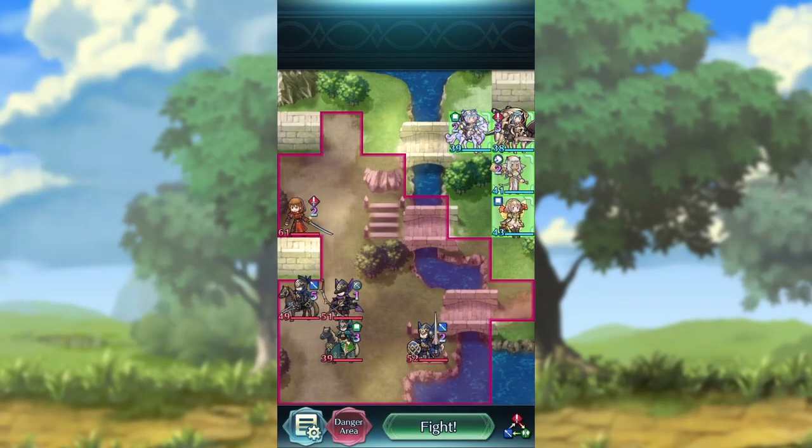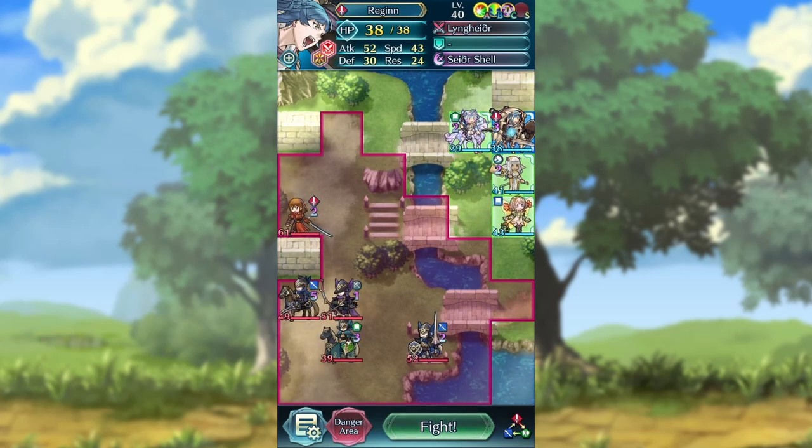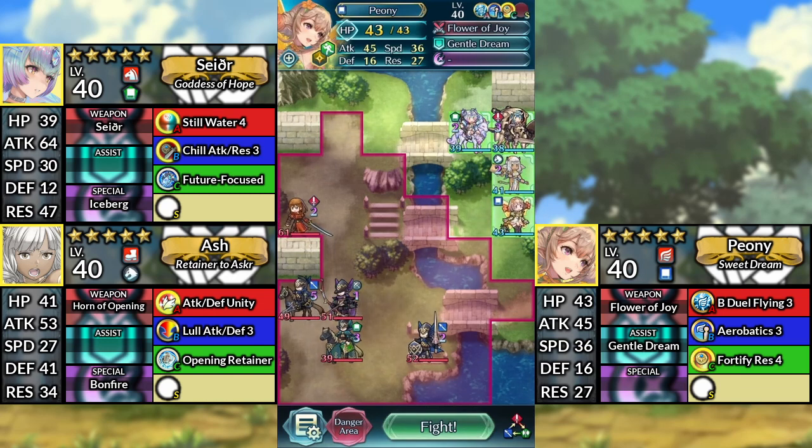Hello everyone and welcome to Rootgurr Lunatic. You can also use this guide to complete Hard difficulty as well. Regan here will be a filler unit, so you can replace Regan with whatever unit you have in your barracks — for example, some random armor unit. For our team, we have Sather, a filler unit, Ash, and Peony. We'll be using no Assist or Sacred Seals.